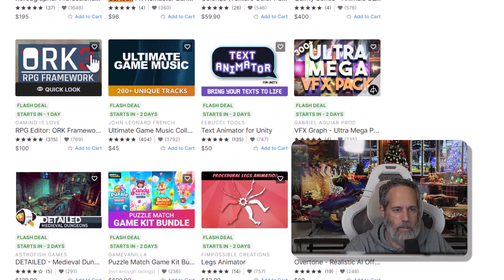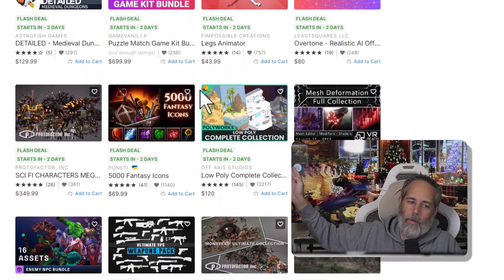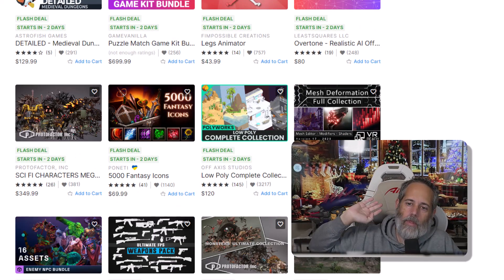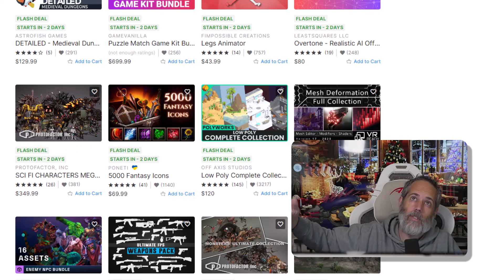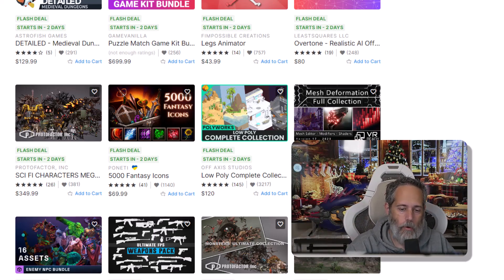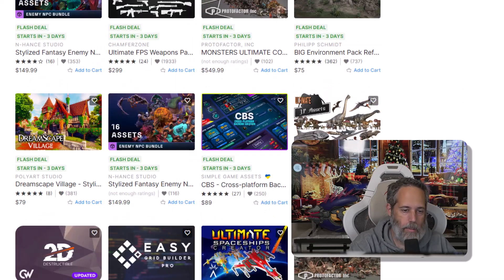Text Animator is also awesome, and the Orc Framework is pretty cool. If you want to build an MMORPG, you can grab sci-fi characters, but I would grab Atavism when it goes 70% or 80% off. It's going to drop from like $500 — you get the 70% plus the code and bring it down to like $100, so like 80% off on that one. Seems more than worth it, along with some of these big character packs if you're going to use them.